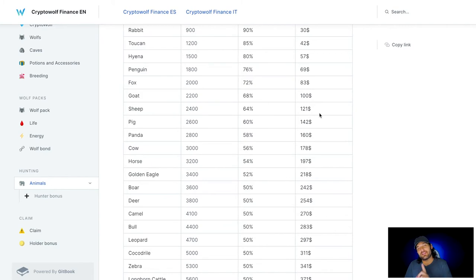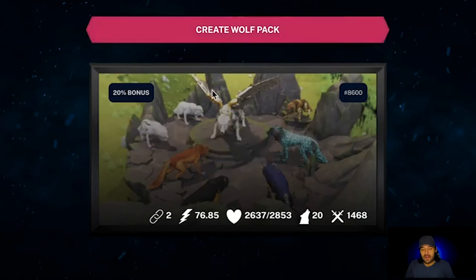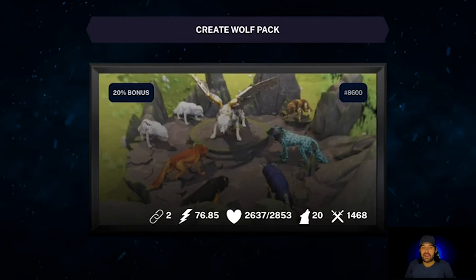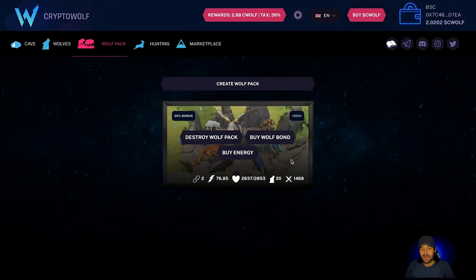This is the confusing part that frustrated the community, and it's why I'm still leery about this game. In the white paper they say 'animal health, win rate, reward,' basing it on health. But there are text issues — they call materials 'caves' and label the stat 'health' when it's actually attack power. My health shows 2,600, so you'd think I could battle the pig, right? That's what the white paper implies.